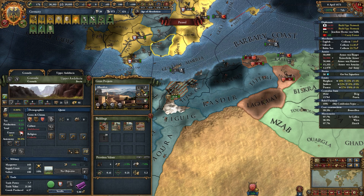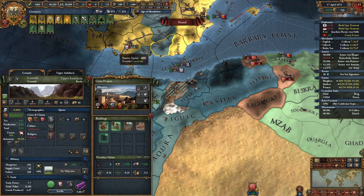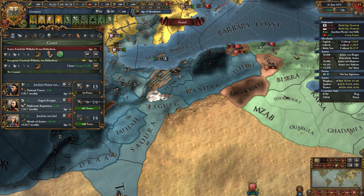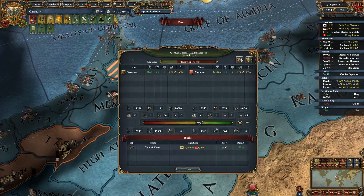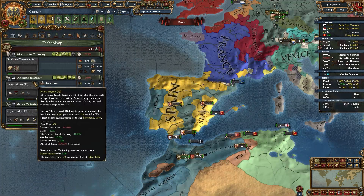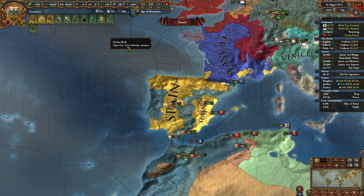We're now going to upgrade this Alhambra — however you say it — and we're just going to use money to push it along. That puts us at 80% admin efficiency, which is really good, and we still have another 5% to go. Now I have all three plus-5 advisors, and that's probably something we'll continue to do for the rest of the game now that we're doing better financially. You want to have Diplotech 23 before we fight any big wars, and we want to be at 80% absolutism when we get to that point — and I'm already there. This is going to give you a milestone of where you would want to be. I'm going to start spending some money on courthouses, which I'll be doing for the rest of the game.